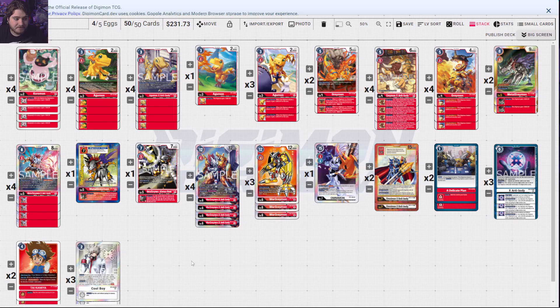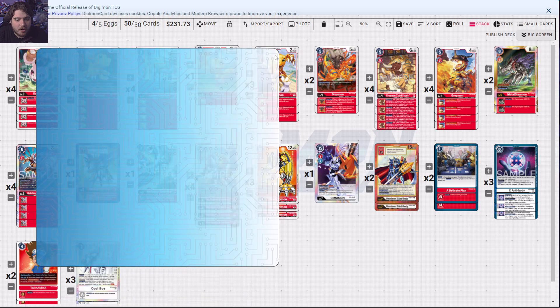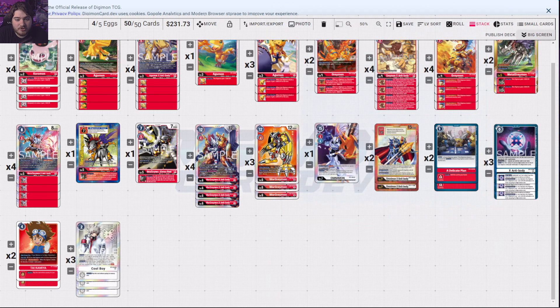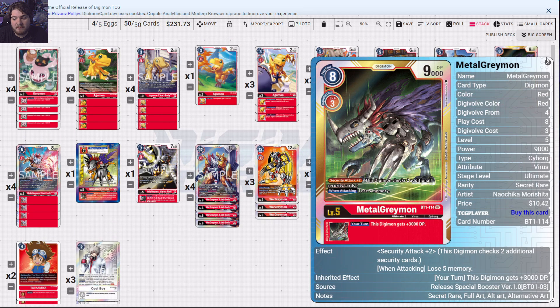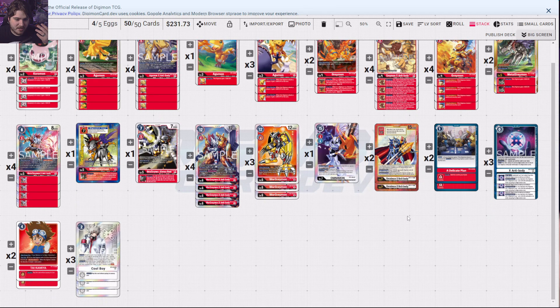X Antibodies are just really good stepping ladders because they're so free after you get one of their prior forms out — digivolve for zero, go right into this for free, and build a stack quickly for TIE and OTK. How you want to play this deck is up to you, but the OTK style with added boost and power is just really going for clearing house. X Antibody is here to constantly destroy your opponent's Digimon — even with just MetalGreymon underneath it, he's 18,000 DP, popping anything 16,000 or higher, everything goes bye-bye.